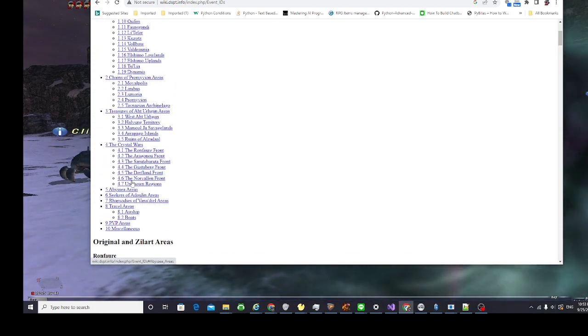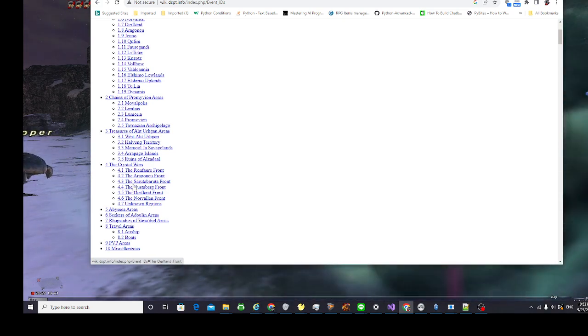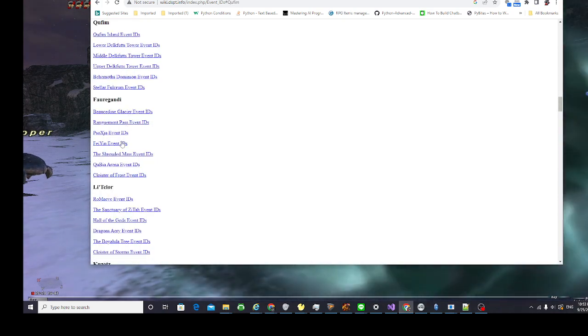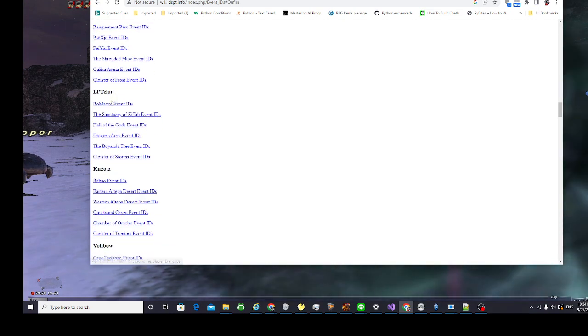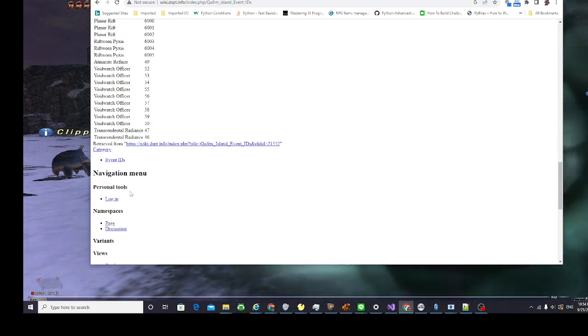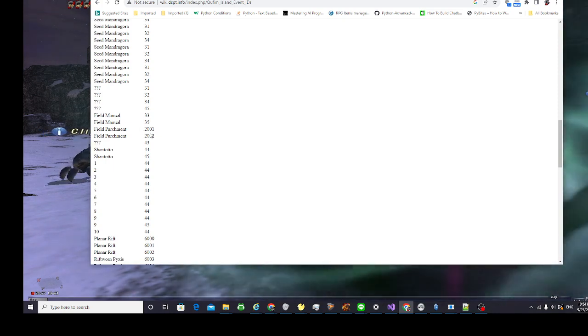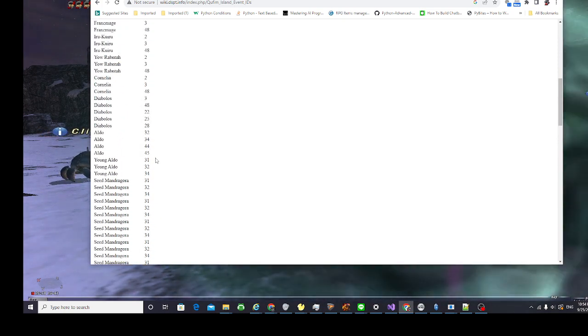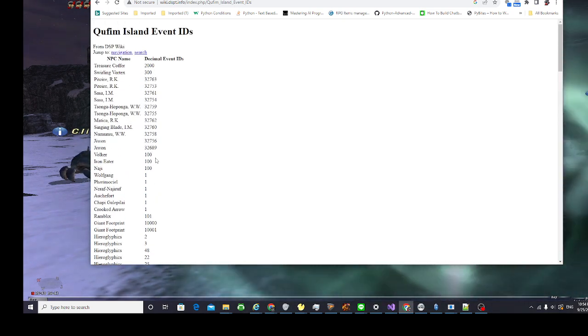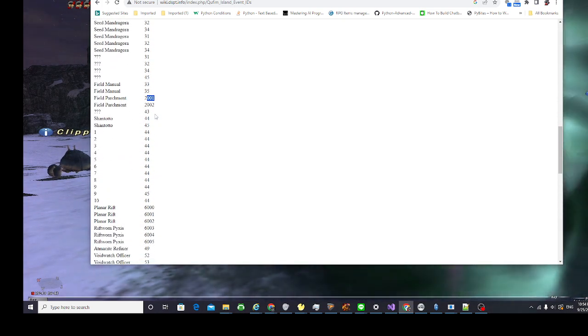So I've actually never seen this before. These are the custom IDs here — I never actually took a look at this before. Let's try this — does it actually have it? Let's go here. So this is the Void Watch Officer. You see the cutscene numbers go really high — we have numbers in the 2000s, that's pretty high. But it doesn't have what we're looking for. As you can see, Quaffam Island actually has a lot of cutscenes here, so it's going to take a tremendous amount of time to get that figured out.